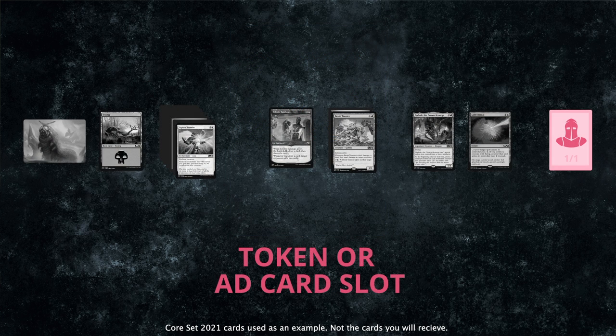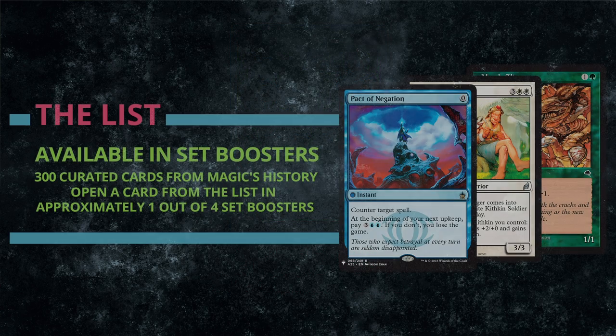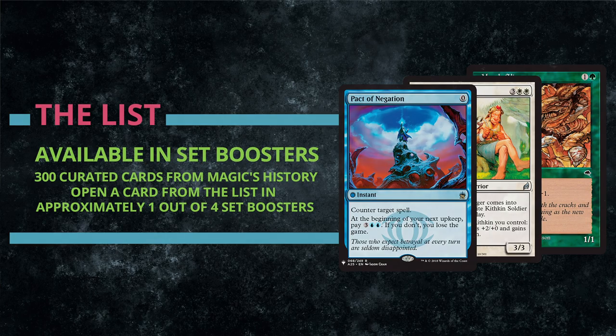Our last card is a token or ad card with an exciting twist. 25% of the time, this will be replaced by a card from The List. The List contains beloved, quirky, and often sought-after cards from Magic's history, printed just as they originally appeared, but with the small planeswalker symbol in the lower left corner. These cards aren't part of the main set and are not entering Standard, but offer a chance for an extra throw-in to make opening a Set Booster even more special.